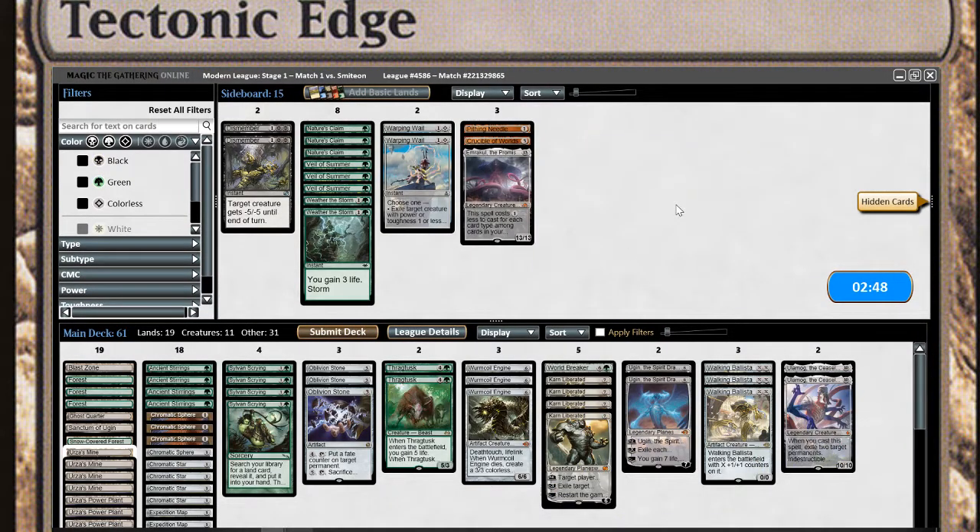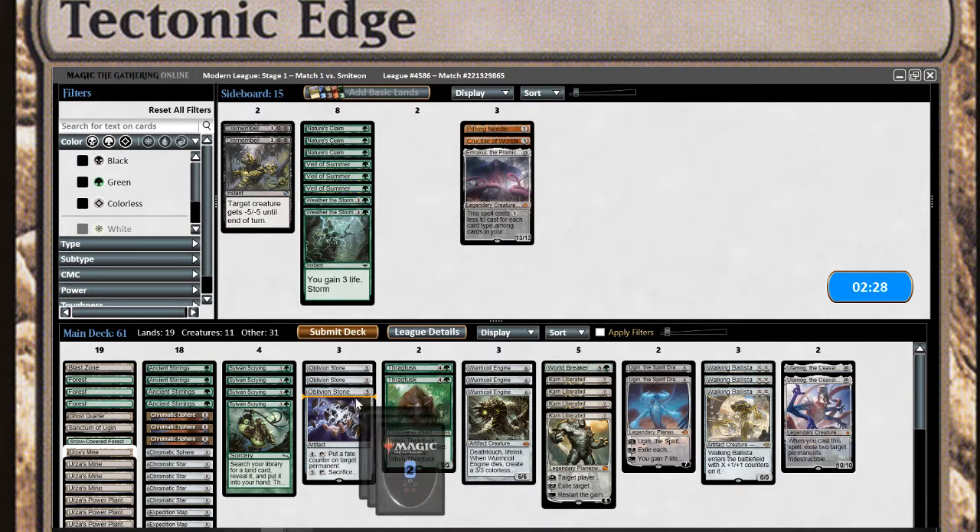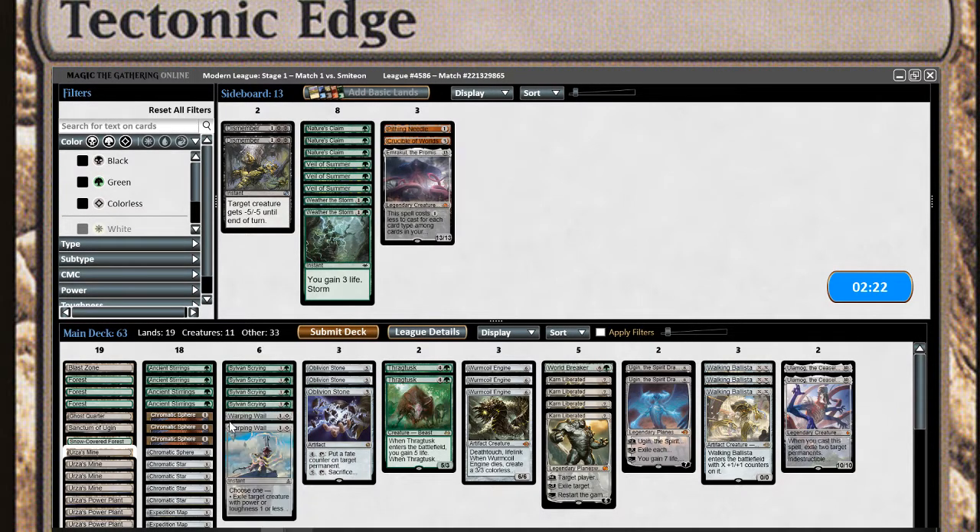Relic of Progenitus for the win. Definitely pulled out most of my graveyard hate, but that's alright. This deck is definitely a little on the underpowered side right now. Let's grab the Warping Wail. The Storm effect's really not going to do anything here. Did I run Shriek Horn? Maybe a few Nature's Claim in this.